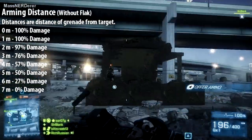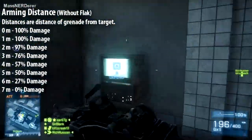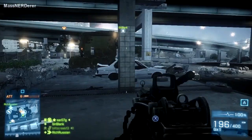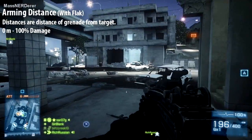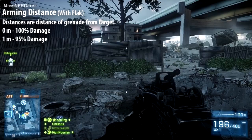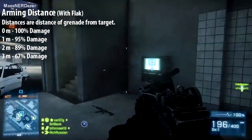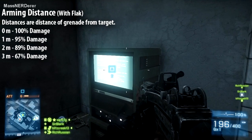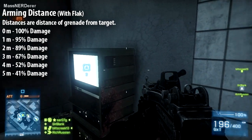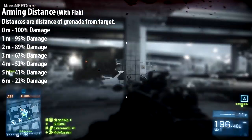For the final test, we throw flak back on the subject. The target still cannot survive a shot from within half a meter, but at one meter they'll live taking 95% damage, at two meters 89% damage, at three meters 67% damage, at four meters 52% damage, at five meters 41% damage, and at six meters they'll still take 22% damage — but at seven meters out they'll be safe again, taking no damage.